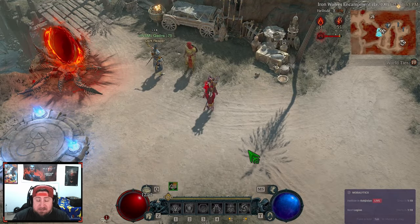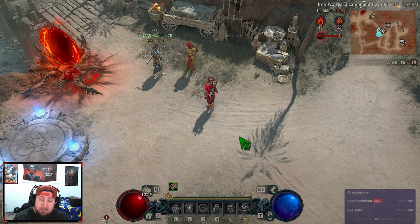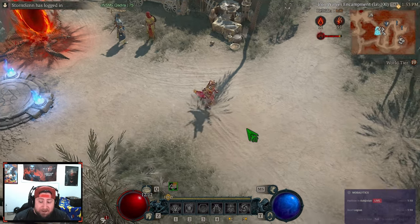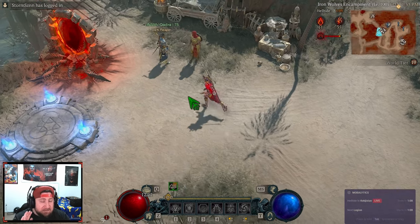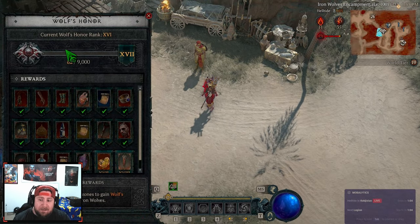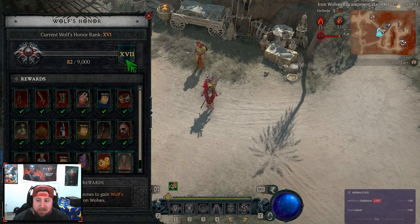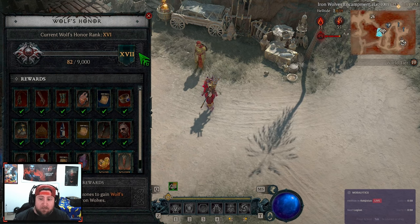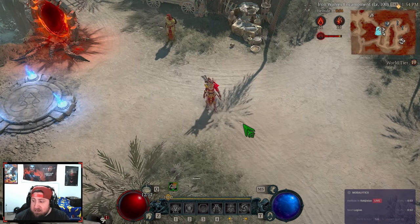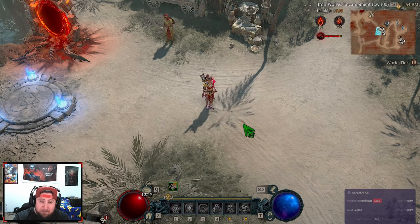This strategy is insane — it also helps power level other characters and maximize your cinders. There are trade-offs: you're not going to get a lot of ancestral gear because you're in World Tier 2, so you'll only get gear from chests opened in World Tier 4. But with that said, this strategy is incredibly powerful, very fast and efficient. I needed about 2,300 honor when I started and did it for 10 minutes and already gained over 2,000 honor — we just leveled up. It's incredibly efficient and strong.